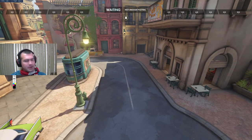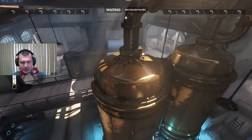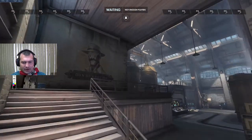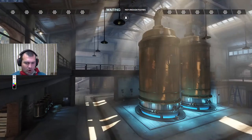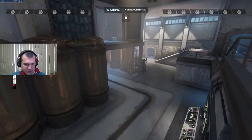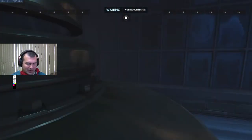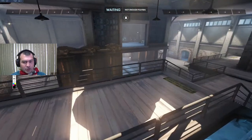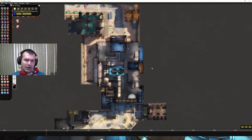Then we move into second point. Second point can feel bad for attackers because there's so much high ground and the default path onto high ground sucks — you get spammed for so long trying to do this rotation. You can get spammed so hard from so many directions. If it's a high ground poke team or brawl team, a brawl team gets shredded before it gets in, and if you're running poke you're trying to poke up which gives the defenders a huge advantage. That seems really bad for the attackers — except Overwatch has three lanes.